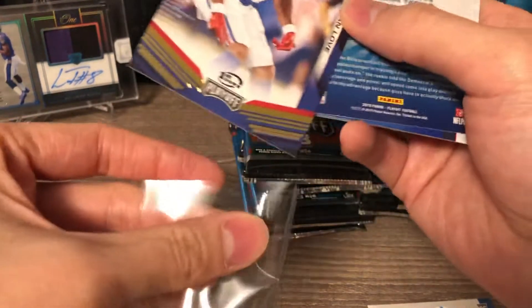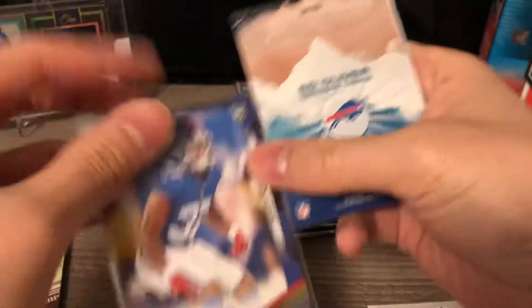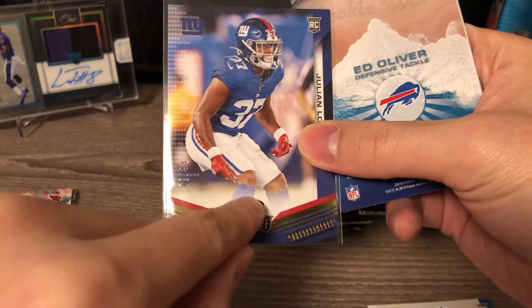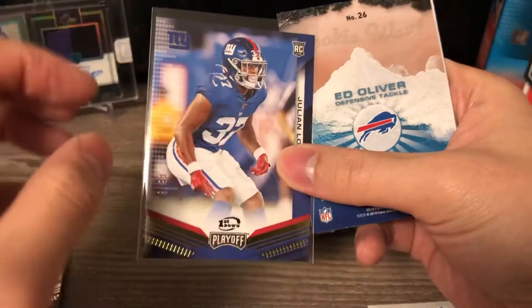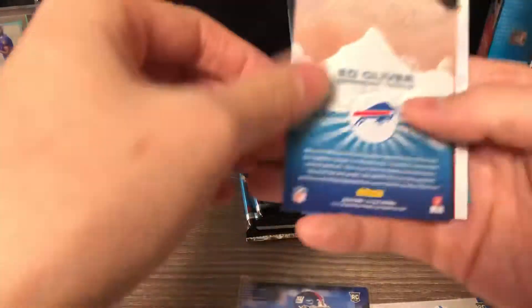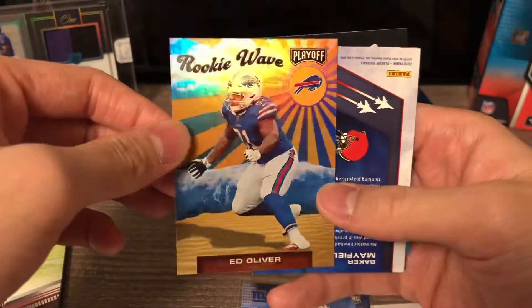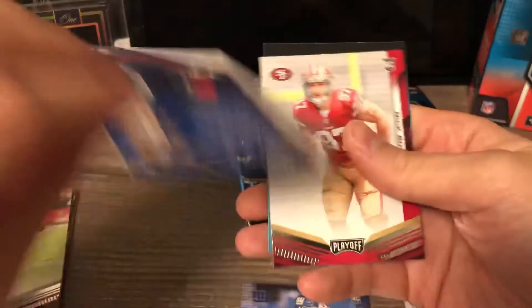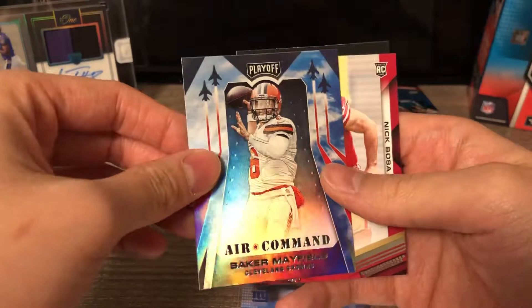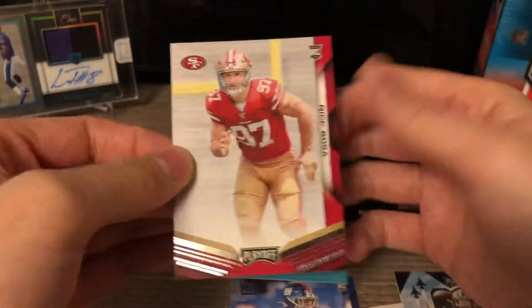I wish they made it more apparent — this is like a really small logo, but I wish it was a little flashier, like clearly labeled 'first down' or 'third down.' Touchdown is the one-of-one parallel for this one, which is pretty cool. Another rookie wave — excellent. Baker Mayfield Air Command. Those inserts fall two per pack.